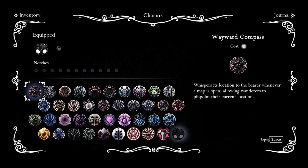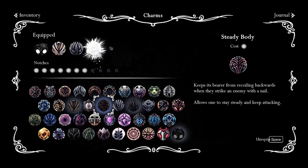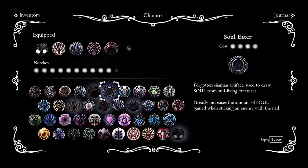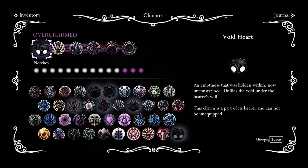If you don't know what overcharming is — let's say I have this set of charms on. If I put on Grubsong, my charm notches are full. But if I put on this Soul Eater here, you see these extra three purple notches? That means I'm overcharmed, and I'll take double damage.